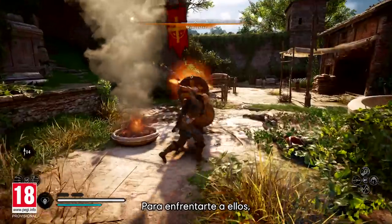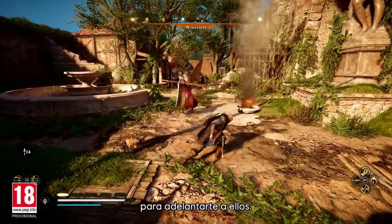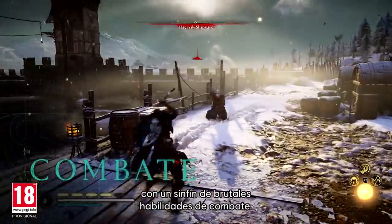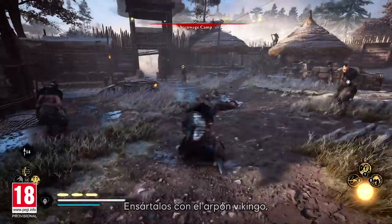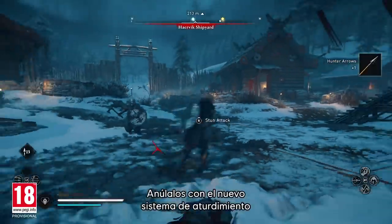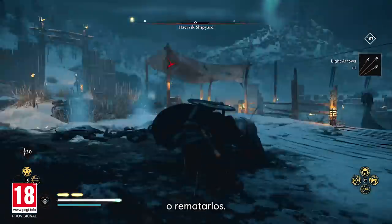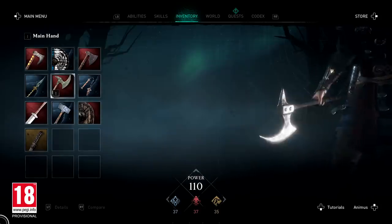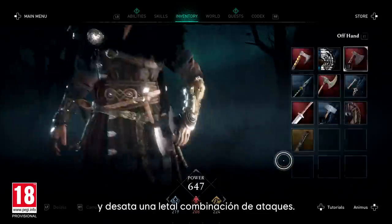To face these attacks, you must find and exploit your opponent's weaknesses to gain the upper hand. Take the fight to your foes with a host of brutal new combat abilities. Snare them with a Viking harpoon, pummel them with throwing axes, incapacitate them with a new stun system to keep them at a distance, or finish them off. Duel wield any two weapons you wish to unleash a deadly combination of attacks.